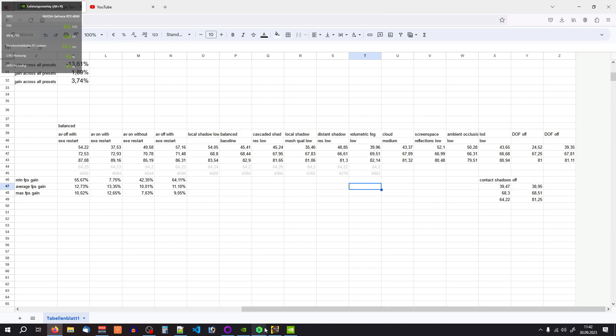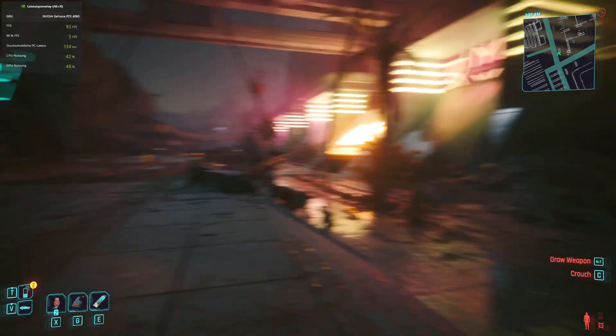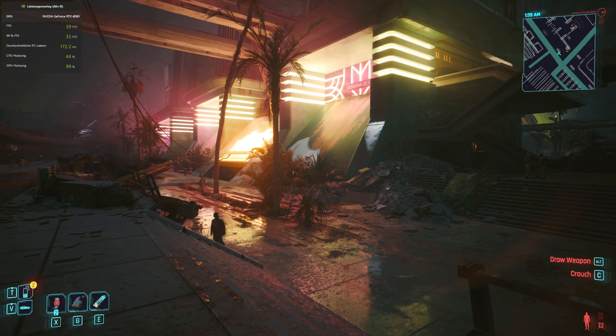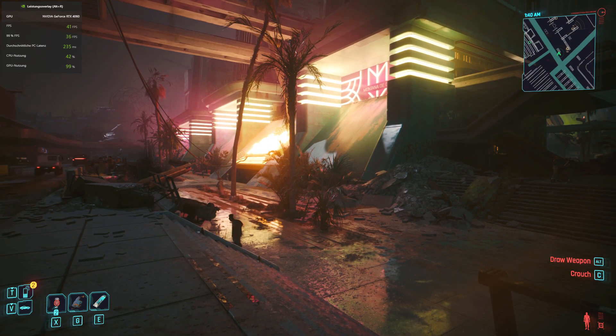The only setting that really matters to squeeze out more FPS and get over that edge from unplayable to playable is tweaking the super resolution setting. Let's go down to balanced. The latency on the NVIDIA overlay is going slowly because the GPU is almost at 100% all the time, so it takes a few seconds once you're back in the game to get a responsive mouse again.